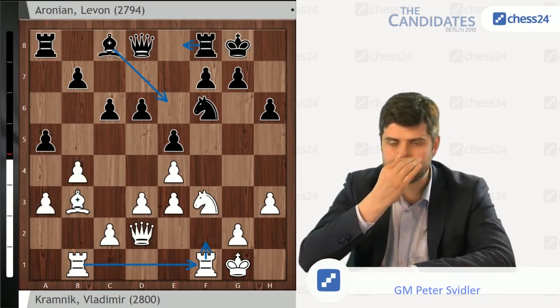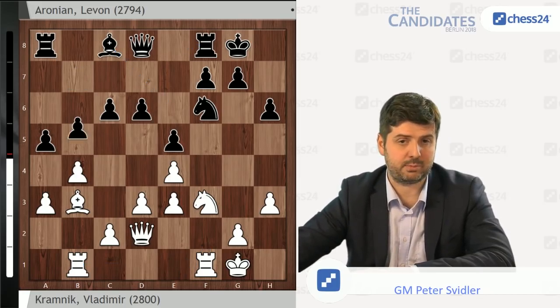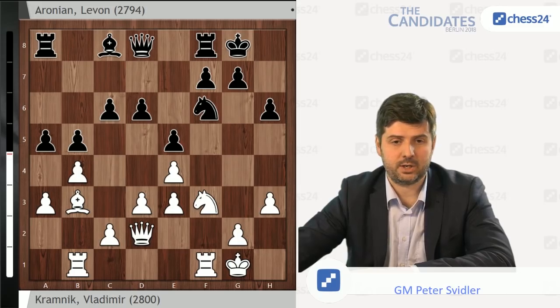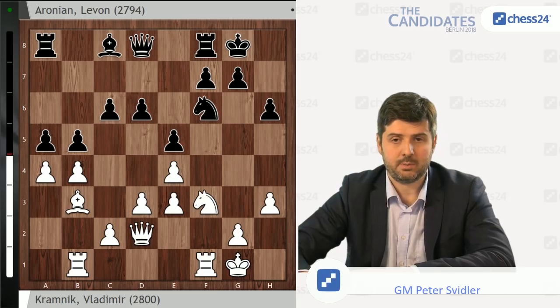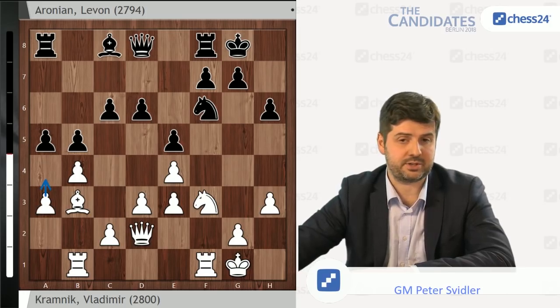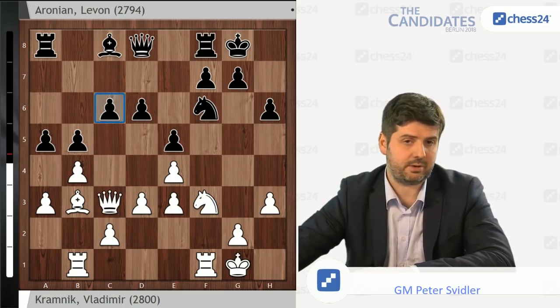But Lev decided that Rb1 is a provocative enough move to start trying to punish it by playing b5, fixing the structure in place. Once again, White has the immediate option of trading everything on the queenside — White can play a3, a4 here, leading to more or less completely equal positions. But Vladimir was not very interested in that. The move he made looked a bit awkward — he played Qc3, Bd7, and now Rf2.